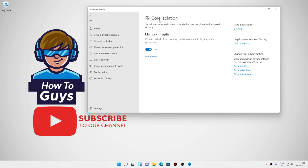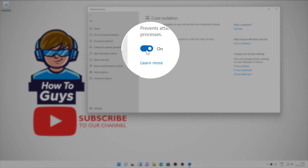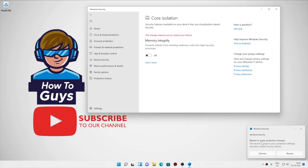Now strictly speaking, this feature is only useful for virtualization-based security. It can prevent attacks from inserting malicious code into high-security processes. It's not at all useful for gaming, so let's turn this feature off. You will need to restart your system.